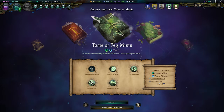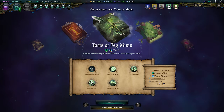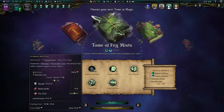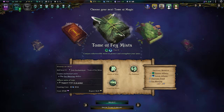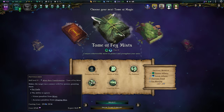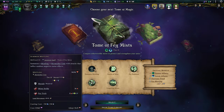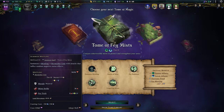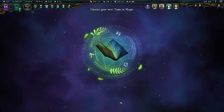Moving on to the next tier of research, Tome of Fae Mists is absolutely worth a mention. It combines not just nature affinity, but we'll also be able to pick up a little bit of astral affinity, which I don't yet have. It's all about the mist, about the water — the starves of mist, lingering mists, target a province and it becomes misty, embrace the Fae. The mistlings could be useful for me, kind of building up a summoning wizard king vibe. Obviously it's new, so I'm going to grab it nonetheless.